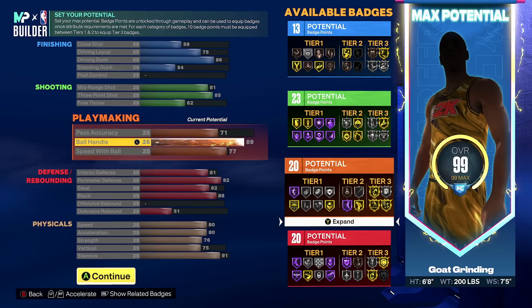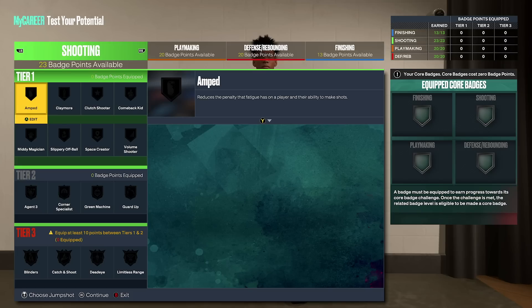Now I'm going to show you all the badges you want to equip — whether you picked variation one or variation two, it doesn't matter. These are the best badges in the game, proven and tested by 2K Labs themselves. Then I'll show you the best dribble moves and the best jump shot for taller builds.